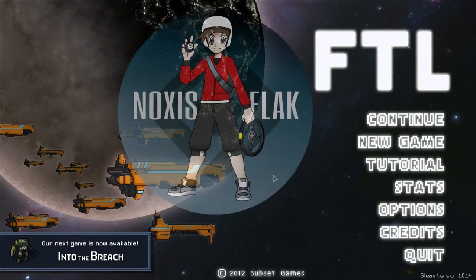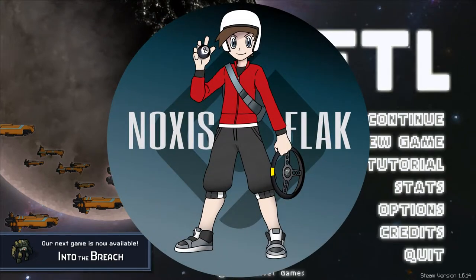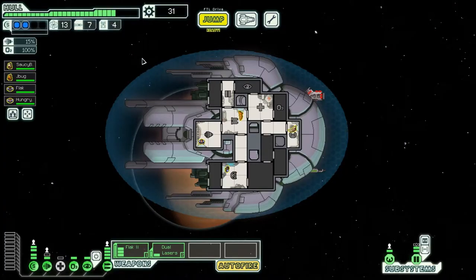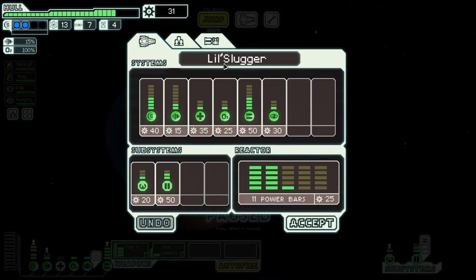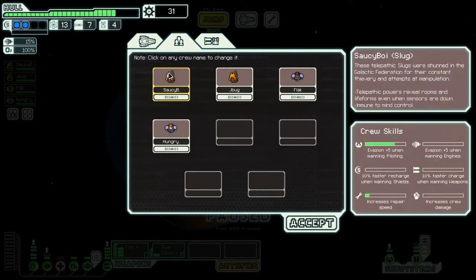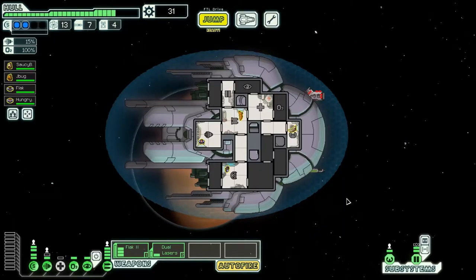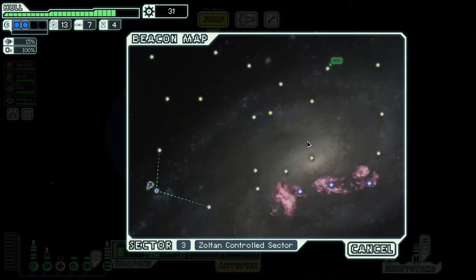Hey, how are ya? Noxusflack here. Happy, happy, happy Wednesday morning. We're gonna start the day off right with another FTL video. We are continuing our playthrough of The Little Slugger — that is the Slug Ship Layout A — captained by Saucy Boy with First Officer Jaybug. Also on the crew is myself, Noxusflack, and ya boy Hungry Beast, who is rumored to both be a captain of another ship and be very bad at his job. We are in Sector 3A, Zoltan Control Sector, right here, and the exit's right over here. Before I set off, don't forget to like the video and subscribe to see more FTL. I think I'm gonna go this way. Let's begin.